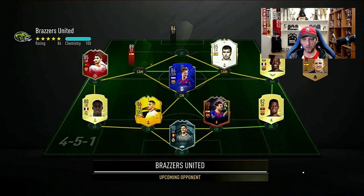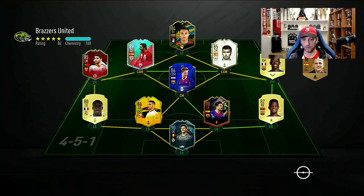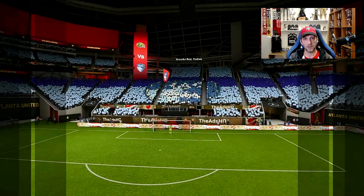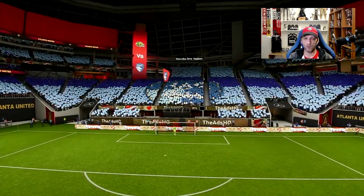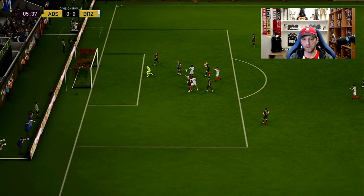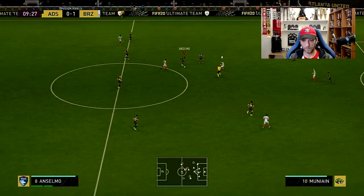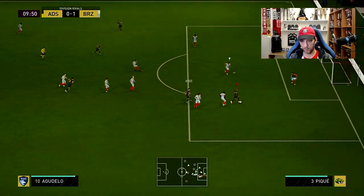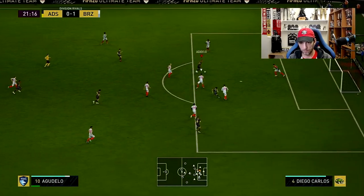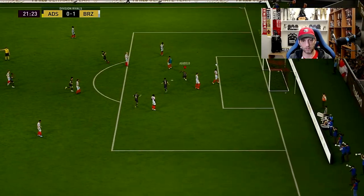Here we go with our second opponent — a La Liga team, probably another objectives team. For this game we're going to go in the 4-1-2-1-2 narrow and play Team of the Season Anselmo in the CDM spot on his own with stay-back instructions. Good pass from Anselmo early, and there's the equalizer — there we go.